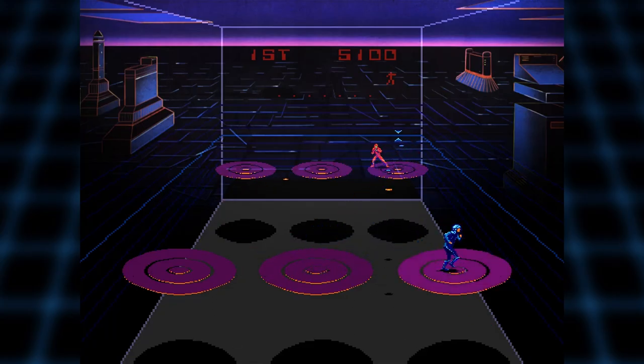More and more challenges appear each time you defeat Sark. More platforms will appear, allowing you to hop between them to dodge enemy discs. Enemy drones will pop up and attack you — they can't be blocked, only destroyed. In later stages, invisible walls appear between you and Sark, meaning you'll have to aim at him using angles, which can be quite challenging.